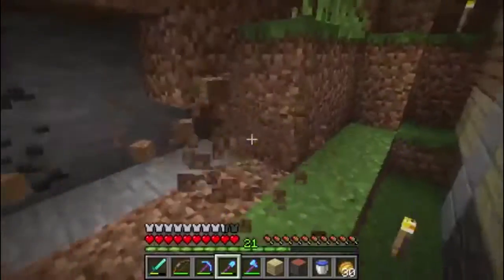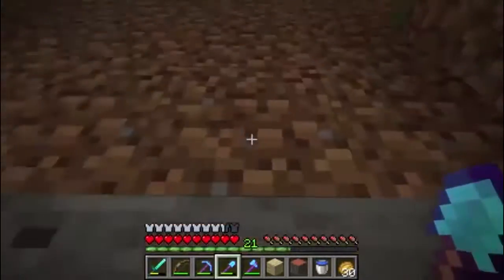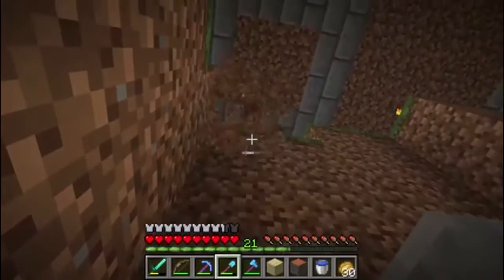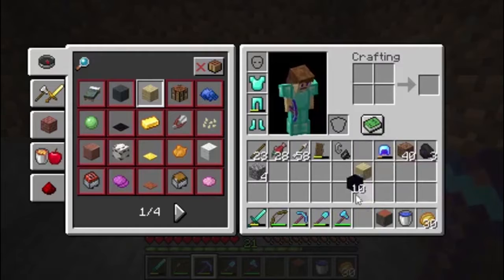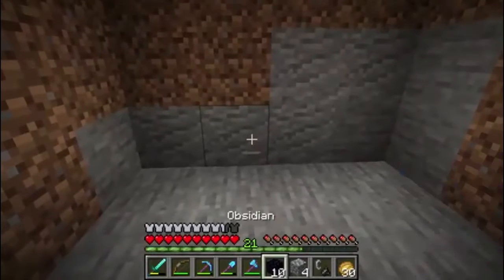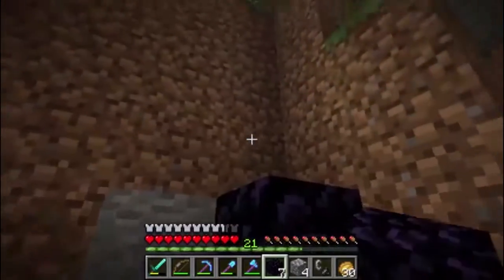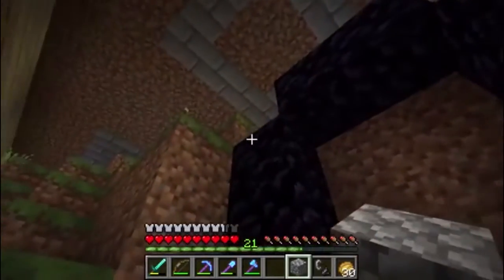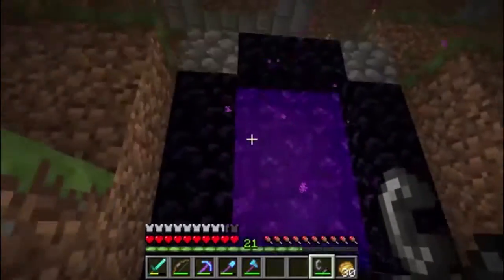I'm going to need to move that torch. Let's push this back a few blocks. There we go. Now to make a nether portal, we need obsidian. And I'm also going to grab some of this cobblestone because I only have just enough obsidian. To make a portal, the entrance to it is two wide and three high - that's the minimum size for a nether portal. You can go bigger than that, certainly. And then we'll just go ahead and cap those corners off. Then we take a flint and steel and we activate it on there. And there is our nether portal.